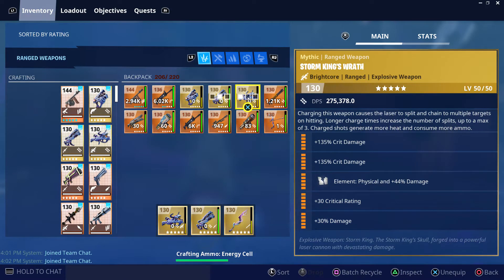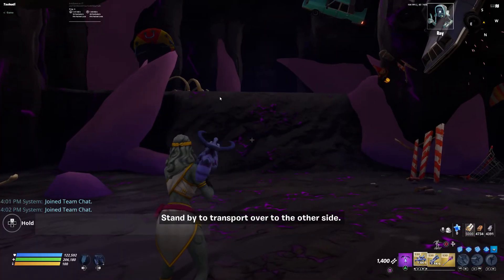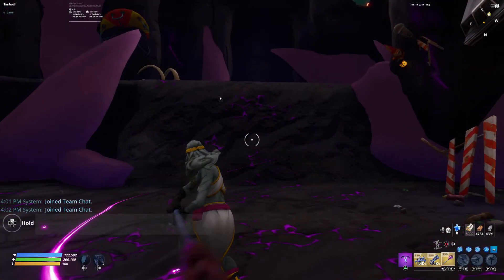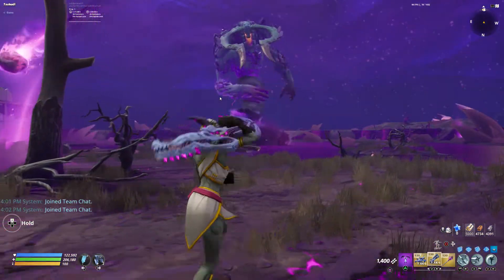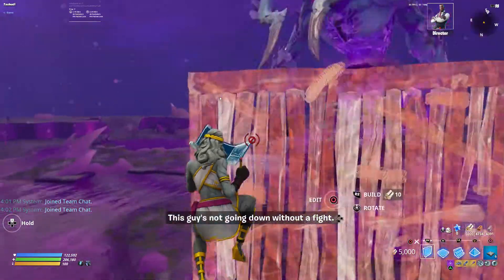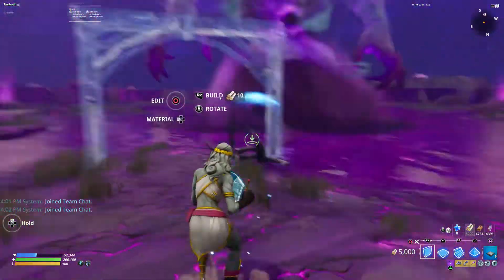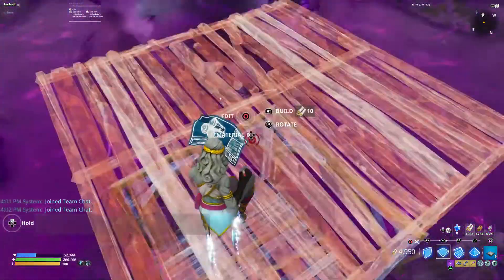I'll normally use the launcher for the crystals and this hammer on the horns. So if he's moving around a lot, sometimes I'll switch to this. Something I learned to do when I was fighting the Mythic Storm King is edit your walls into these sort of shapes, just so you can build up.